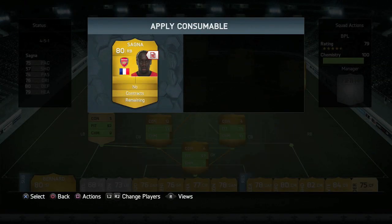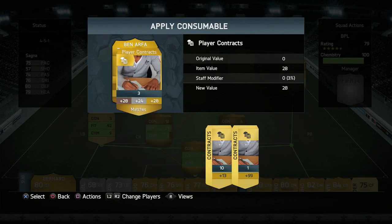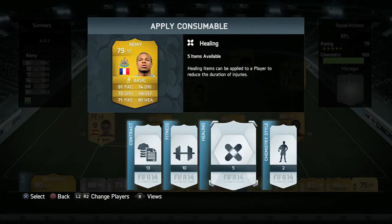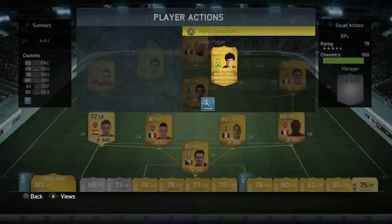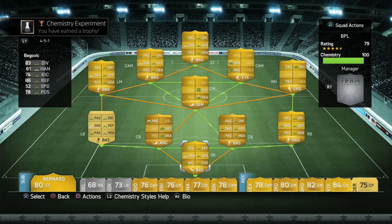Welcome back to another episode of My Ultimate Team, episode number 28. We start today's episode off by applying some contracts to the players in our new Barclays Premier League side, looking quite good at the moment. We also gave a chemistry style of Deadeye to Coutinho or Oscar — I just realised I had two of them in my club; I must have got them when I did a pack opening.